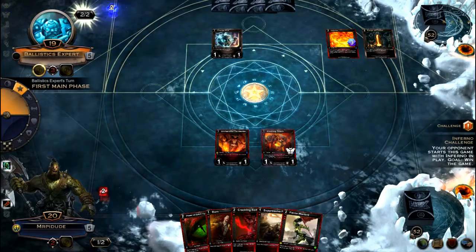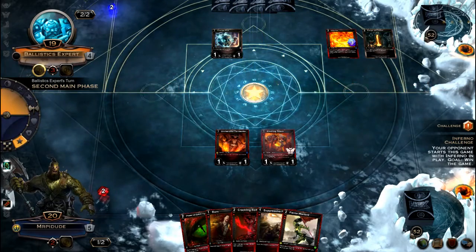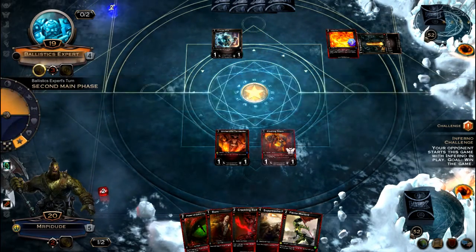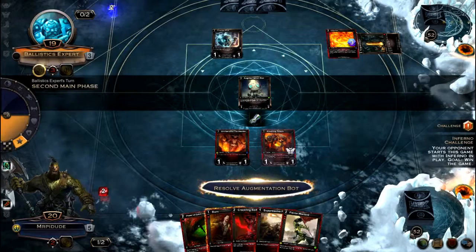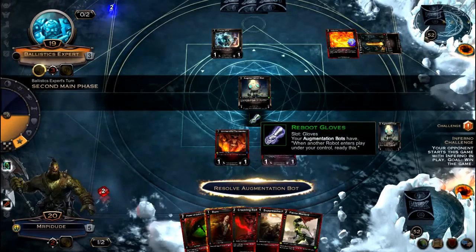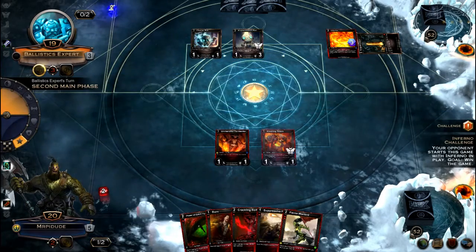He drops another Sapphire resource, attacks with the Charge Bot — I doubt it. He exhausts the Forge and plays an Augmentation Bot. Let's see what the equipment does — it looks like it can activate its ability two times a turn. Okay.